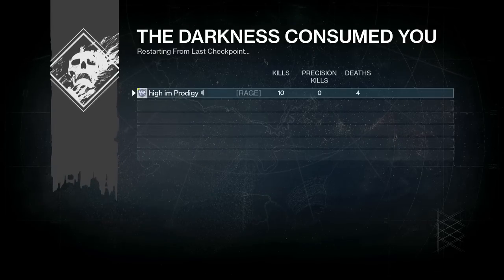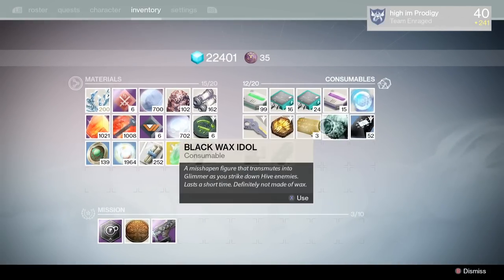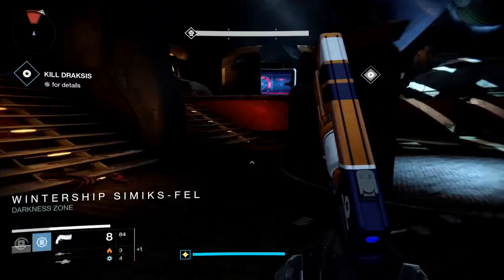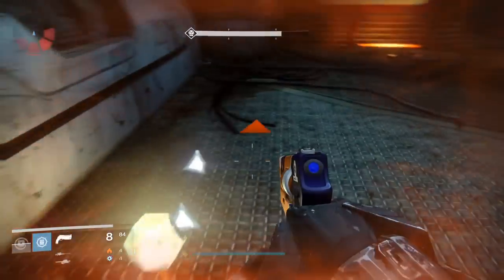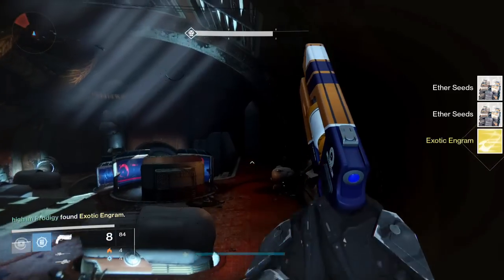Can we get an exotic engram? Yes we did! We got an exotic engram! Let's go ahead and grab it and see what we got. I'm going to pop another coin and keep doing this. Let's see what that exotic engram was — hopefully it's a primary, I've been looking for some exotic primaries. And we got an exotic arm.